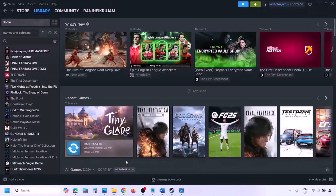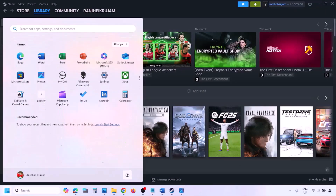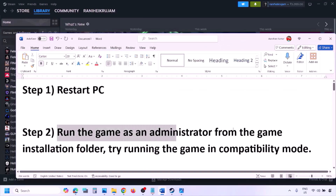The first step is to simply restart your computer. Just restart your computer once — do not ignore this step. Restart your computer once and then check. If still not working, the next step is to run the game as an administrator.